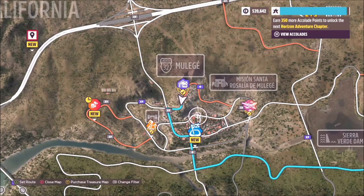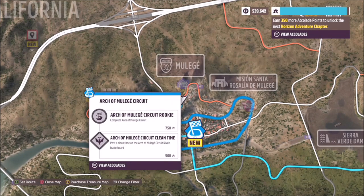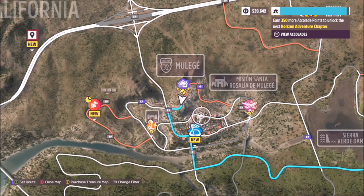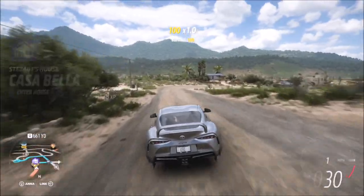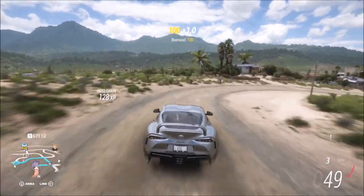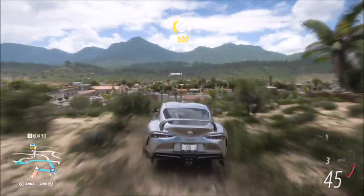From there you will head from the house, which is the Casa Bella, and start there. It's pretty simple — you'll just drive straight across and into the sort of main little village area, just off a bend, which is where you will find it.